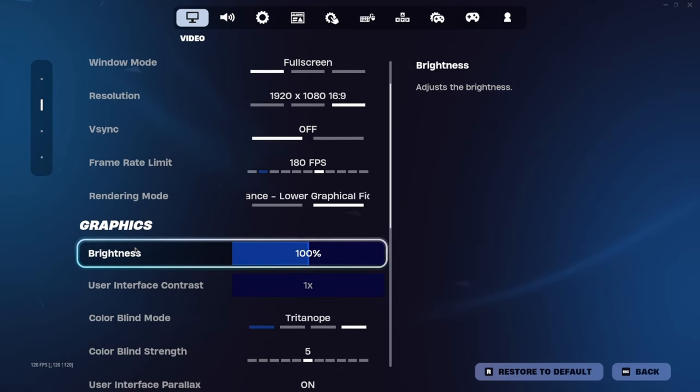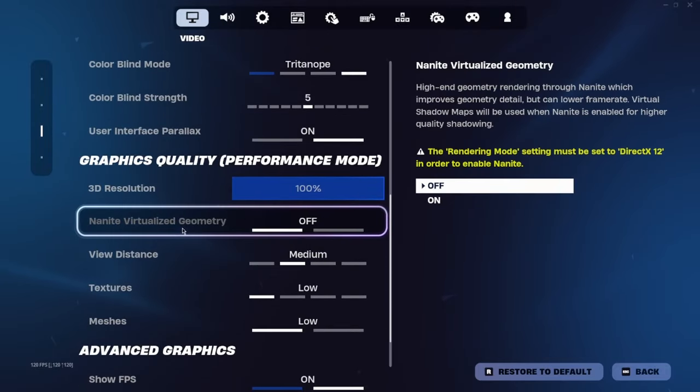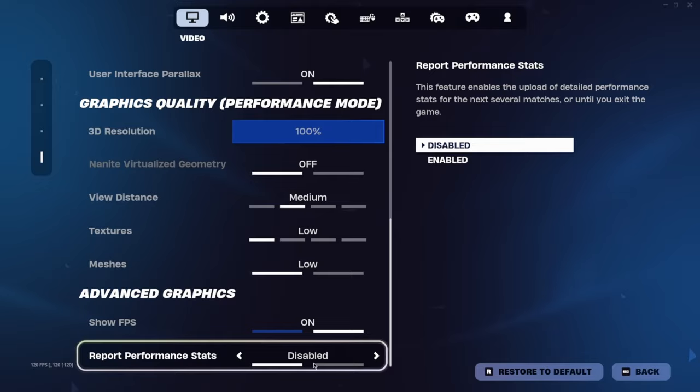100 brightness and the rest of the basic display stuff — there's not really anything important in here. I do show FPS but you don't really need that; it's just kind of annoying to have it in the way.